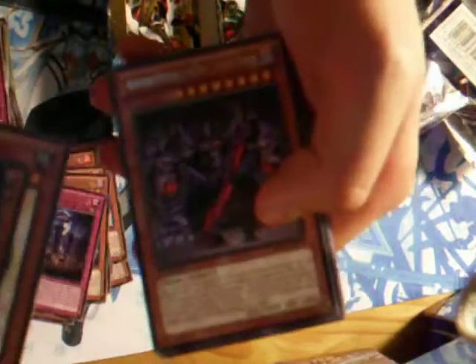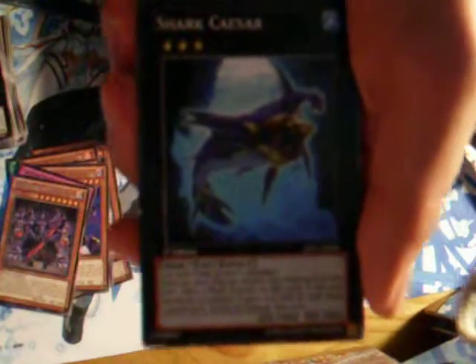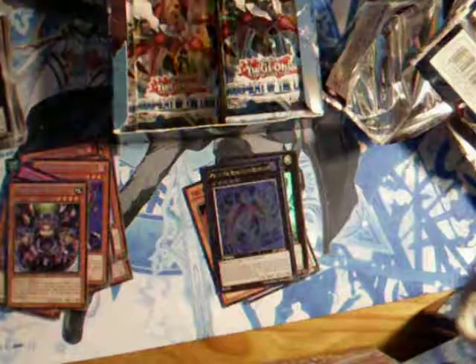A rare Ashford Emperor. Next pack. A Shark Caesar, and a rare Trap Tricks — Atrax, yes, Atrax.